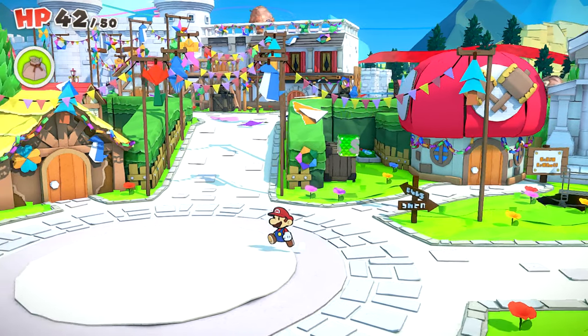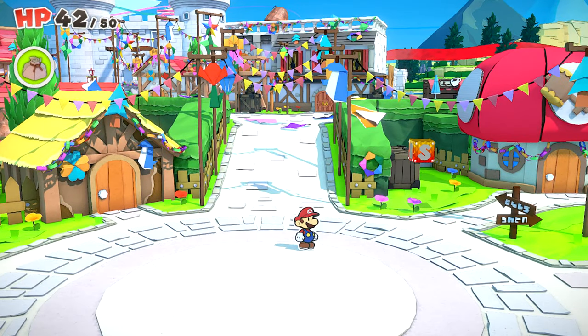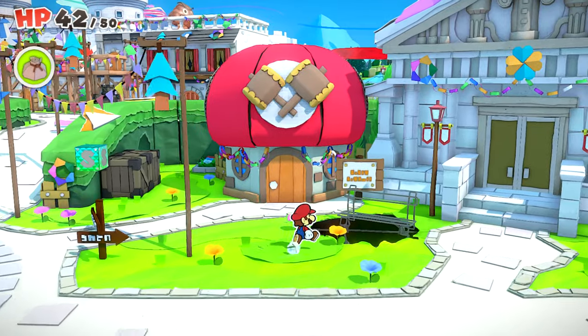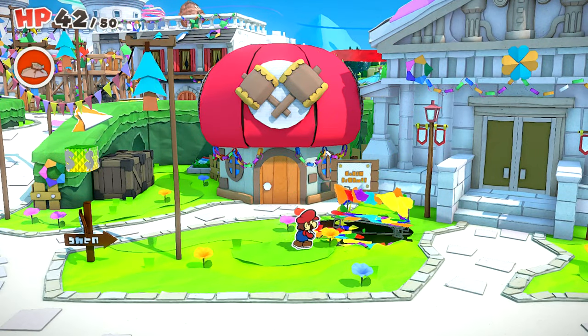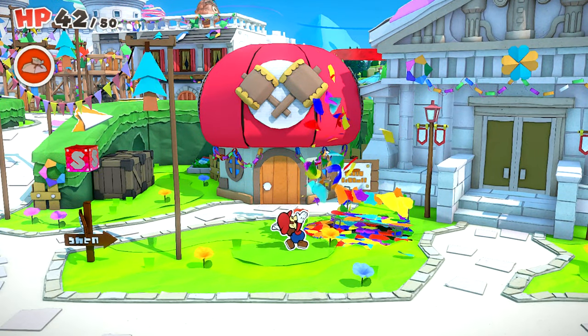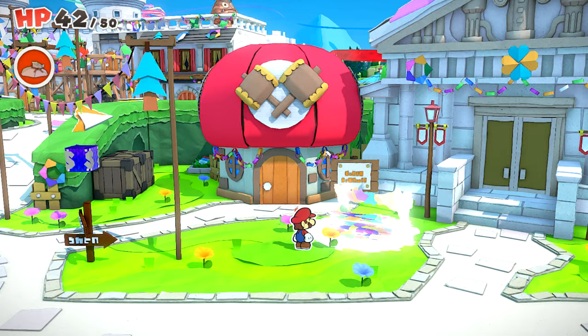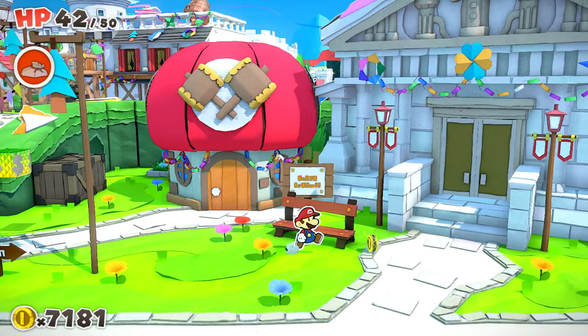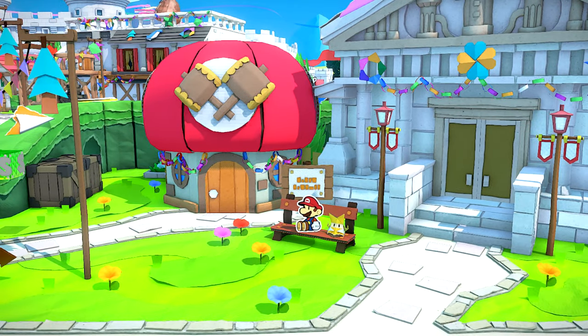It looks like we have to take out these guys. I'm going to try and take out all the Paper Soldiers before we venture on to Peach's Castle. Without further ado, I want to patch up this little hole here. Let's see if we have enough confetti. Yep, we do. And with that, I believe we can go and rest up ourselves here.